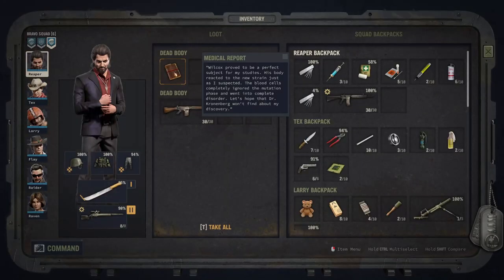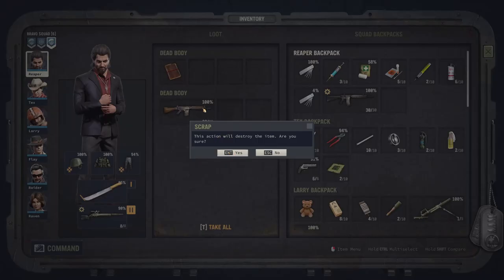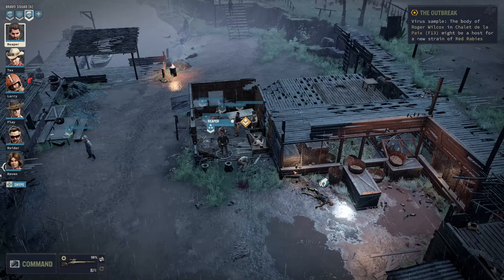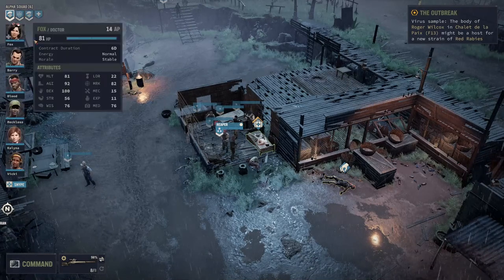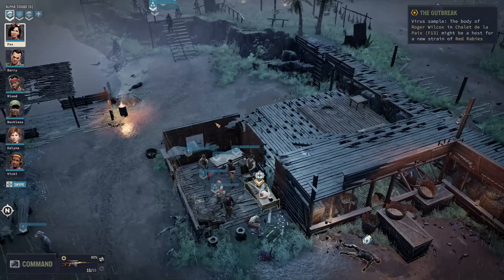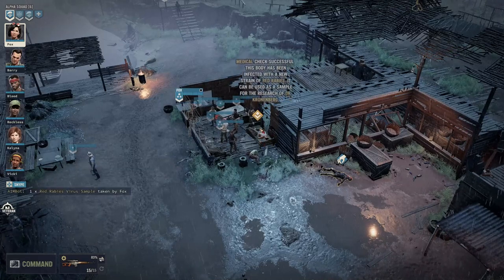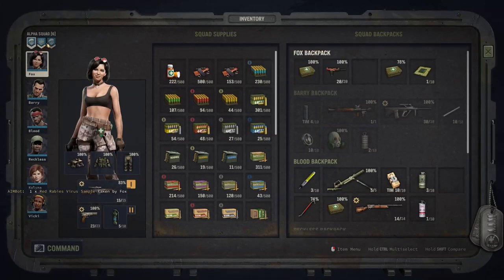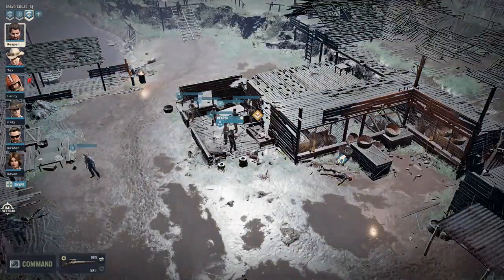Medical report: Willcox proved to be the perfect subject for my studies. His body reacted to the new strain just as I suspected — the blood cells completely ignored the mutation phase and went into complete disorder. Let's hope Dr. Cronenberg won't find out about my discovery. Interesting. We're going to scrap up that valve. The body is going to have a sample. Fox will come across and get the sample that way. Okay, we have the sample — that sample is going to go across to Reaper. With all six samples, I think we'll be able to leave the area.